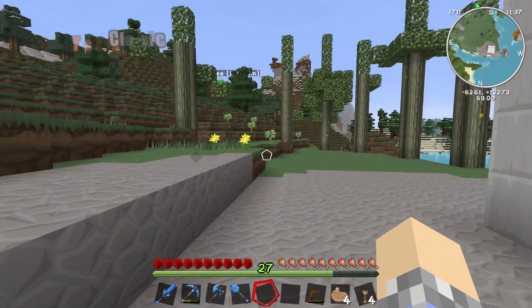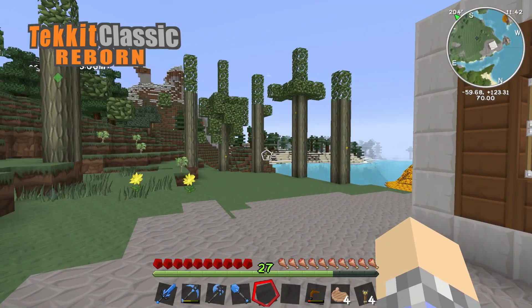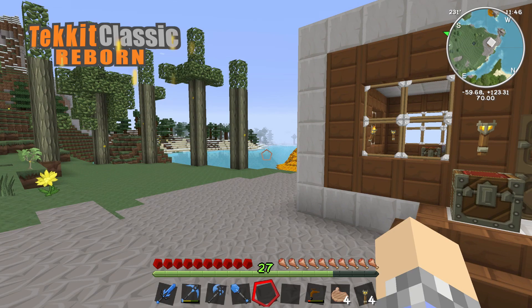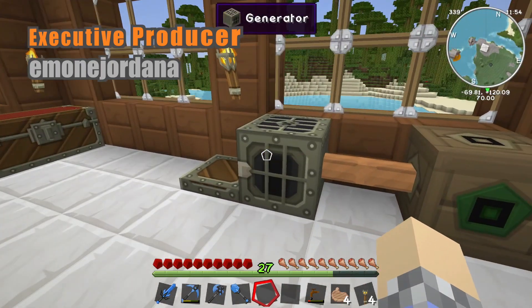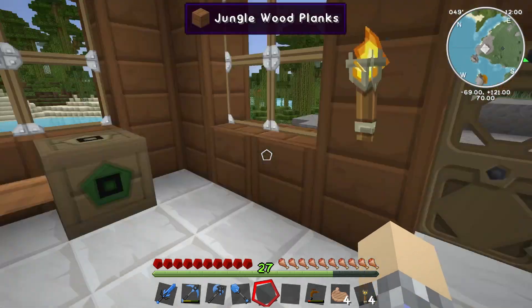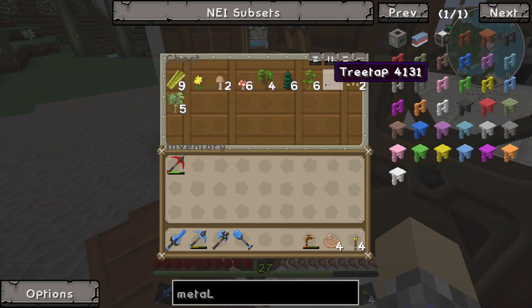Howdy folks, Cub here and welcome back to Tekkit Classic Reborn, the exciting series that takes place within Tekkit Classic Reborn. Welcome back folks — not a whole lot has changed since episode one. If you watched it, you'll remember we built a generator and a bat box. We're going to be building a couple more machines here today, but before we do that I wanted to show you something interesting I discovered.